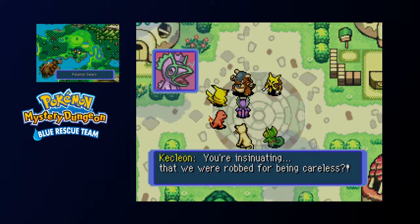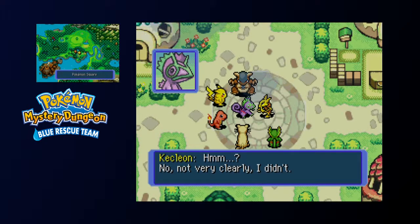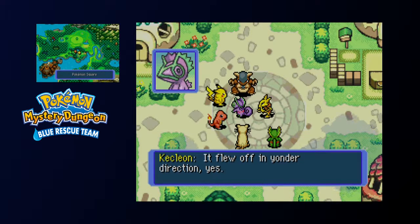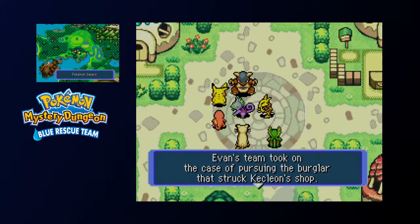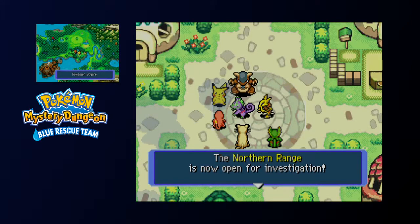You're insinuating we were robbed for being careless? Kecleon: you saw this thief? Not very clearly — when I saw it, it had already taken off; it flew away toward the yonder direction — the northern range. It's impossible to determine what the thief is, so I need to investigate this matter properly. Evan takes the case of pursuing the burglar. The burglar's alleged getaway spot — the Northern Range — is now open for investigation.